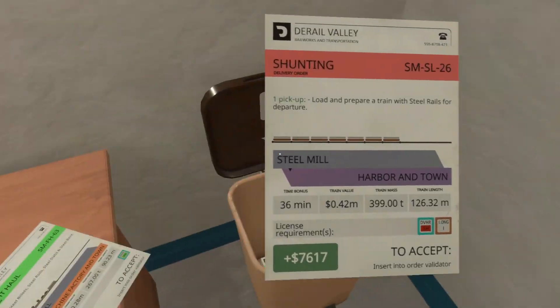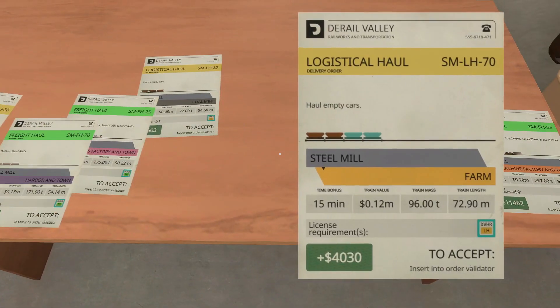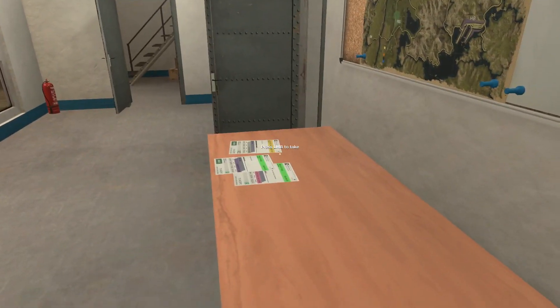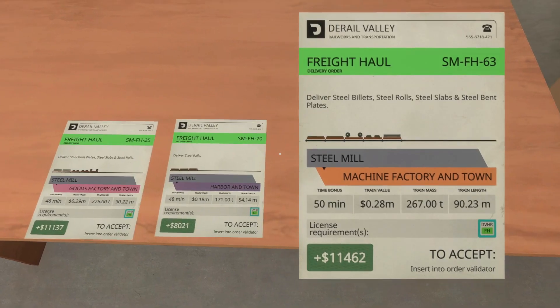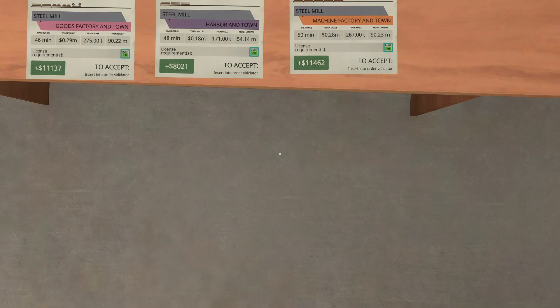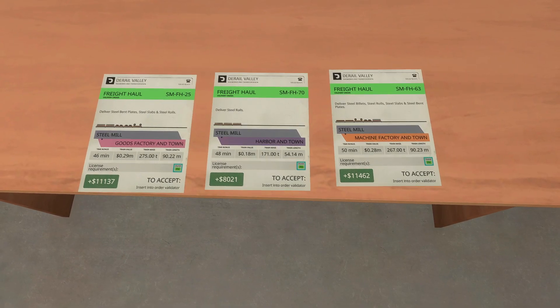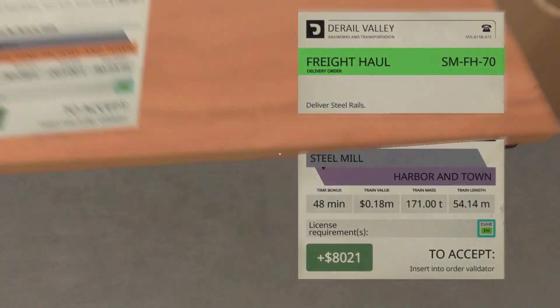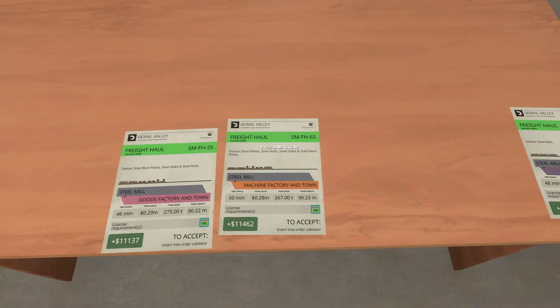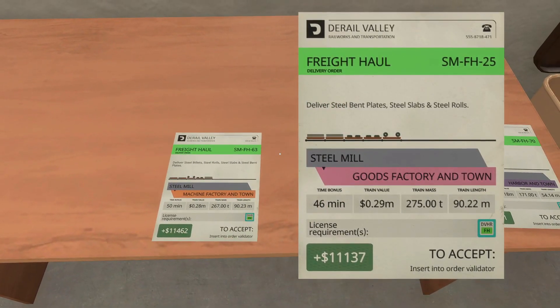I'm not doing any shunting ones this time — I did a shunting one already, so we can get rid of all the shunting. We can't do any logistics. So this is it then — our three jobs: Goods Factory, Machine Factory, and Harbortown. Two 11,000s and then an 8,000. Harbortown would be easy to do, but these two — we don't have concurrent orders, so we can't do that.